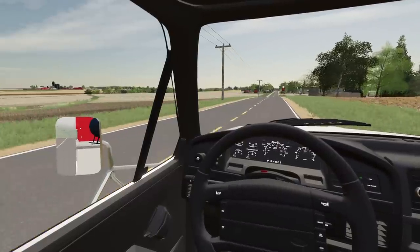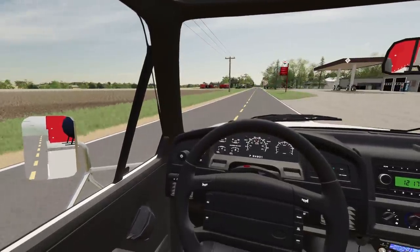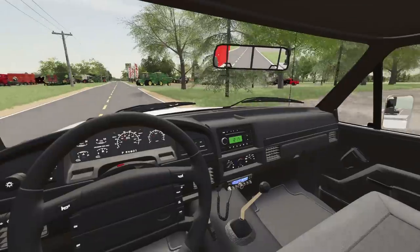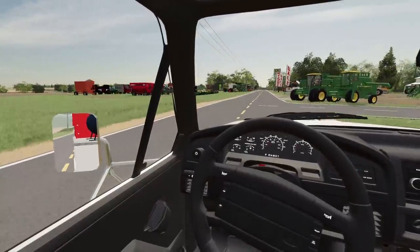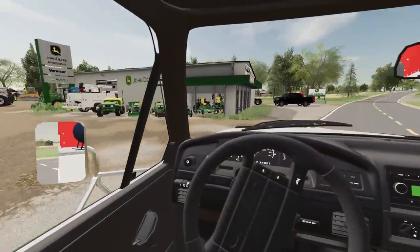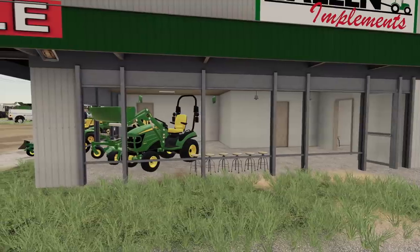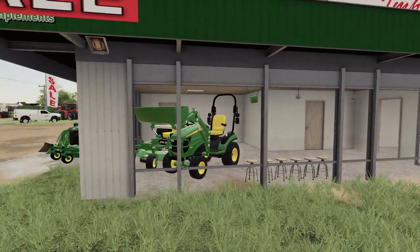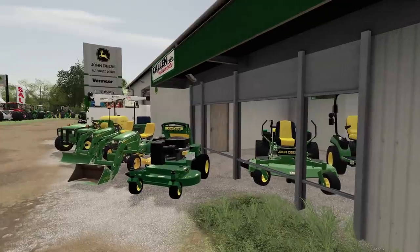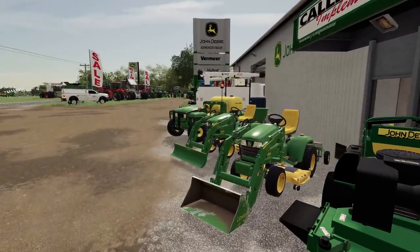Looks like we are coming up on a dealer — wow, both sides of the highway here. Yep, this is it. Hopefully they've got newer harvesters than those right there — yeah, good harvesters but I'm going to want something a little bit newer. Let's look around. Kind of like that little 1010 25R in there — that wouldn't be bad for a little chore tractor.